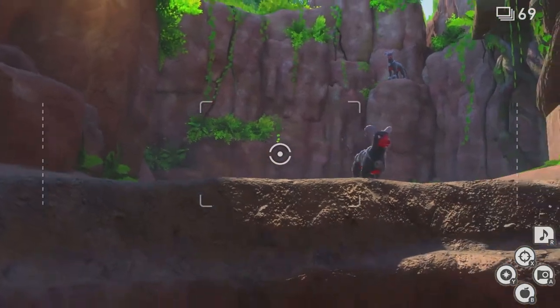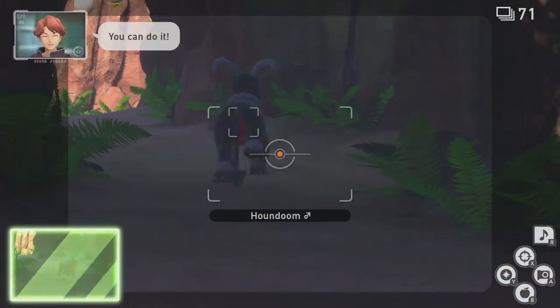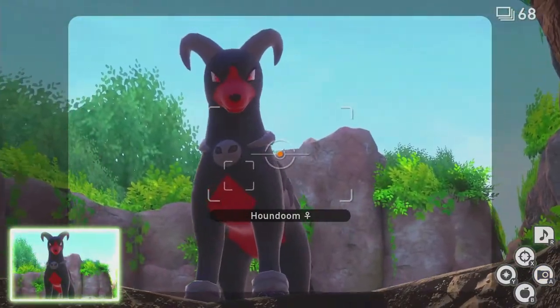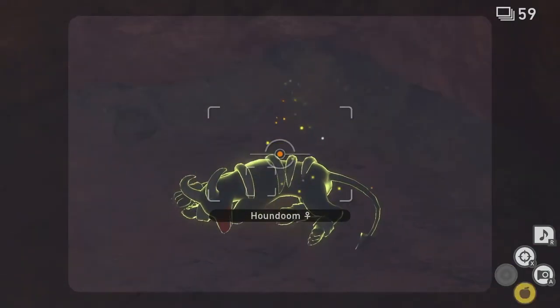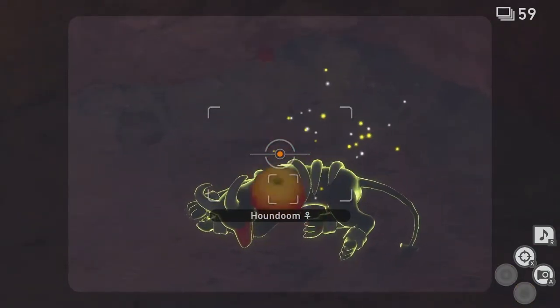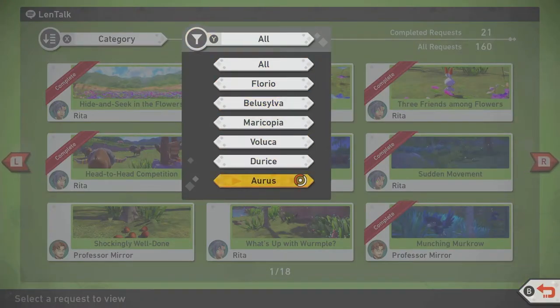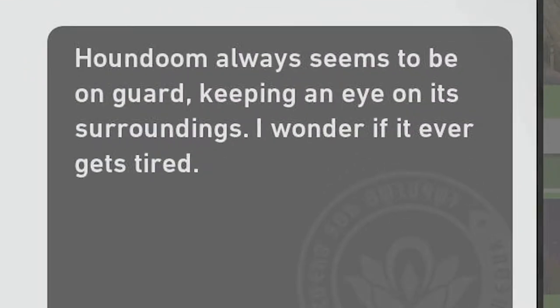We'll start with Houndoom, whom we see patrolling the area in the very beginning of the level. Houndoom's design is loosely based on a Doberman Pinscher, a breed traditionally used as a guard dog. Therefore, Houndoom's role is quite simple: to guard against and ward off any potential threats in the immediate vicinity that may derail the operation. When reading the description for the research request to Houndoom's Breather, Professor Mirror even says, 'Houndoom always seems to be on guard, keeping an eye on its surroundings.'